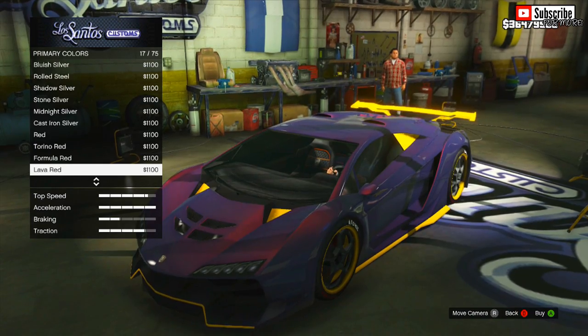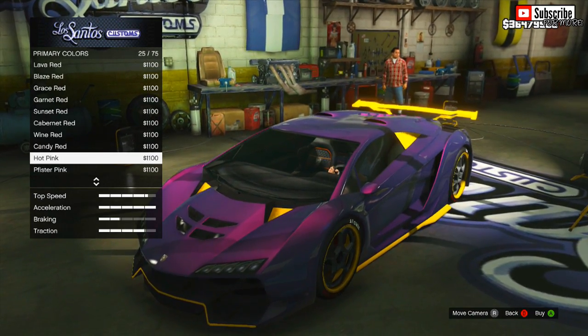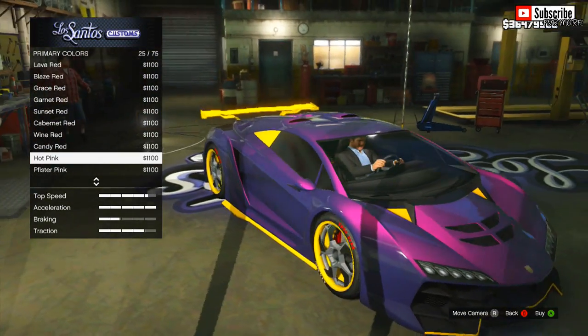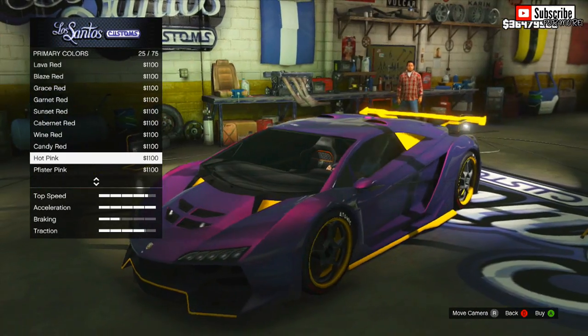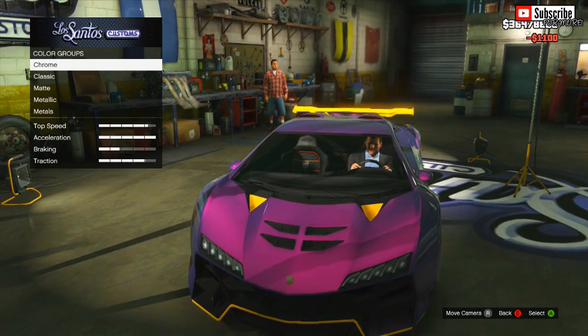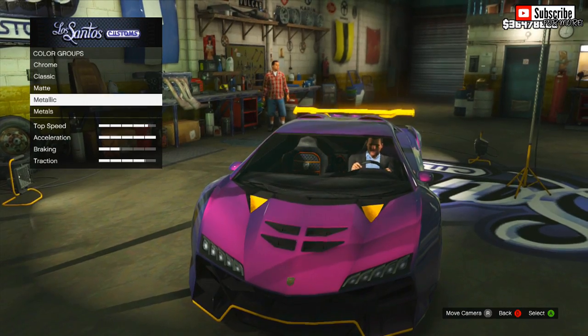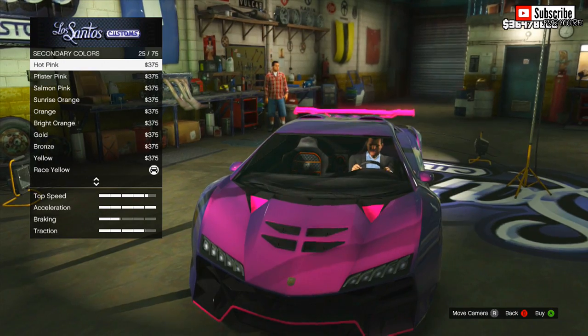After you've added the metallic Shafter Purple, go to Pearlescence and apply a hot pink. As you guys can tell, it already looks awesome — completely slick and a great style. You can apply any different shade or type of pink, but the hot pink in my opinion looks the best. From there, go to the secondary colour and apply hot pink as well.